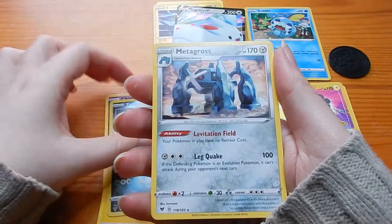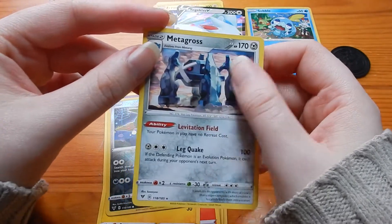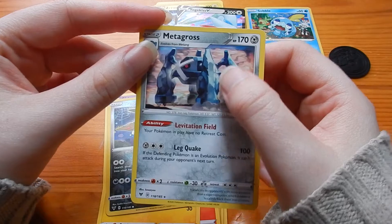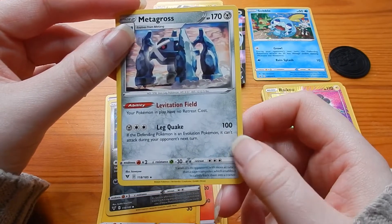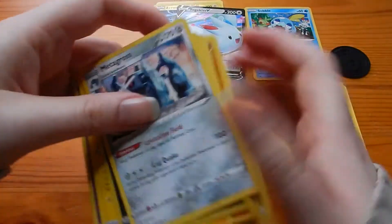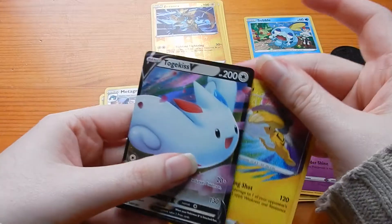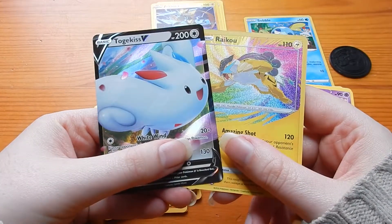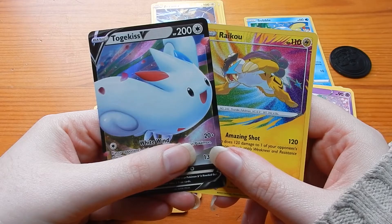Tootall, Ralts, Chimecho, Nincada, Voltorb, Elgyem, Charmeleon — that's a nice looking Charmeleon. Pinchurchin, Reverse Holo Trubbish, and Metagross. Non-Holo Rare, but that's an interesting one — I like the look of that Metagross. He's got his legs that are really tall. Leg Quake. Not bad, but not great. But the two hits, the great hits of this for opening. That's a good, good pack opening there.